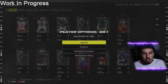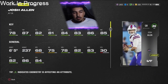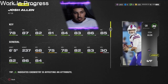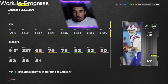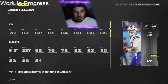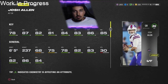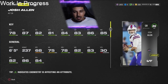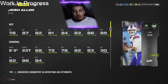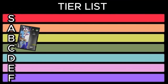First up, QB — Josh Allen, the cover athlete. He's got 78 speed, which is actually pretty fast after checking a lot of these ratings. He's 6'5" with 87 throw power and pretty solid accuracy: 82 short, 81 mid, 84 deep, and 86 throw on the run. We can't check his abilities yet. I'm giving him a B rating. His release isn't the best, but his height and speed definitely help. A lot of people will be using him early on.